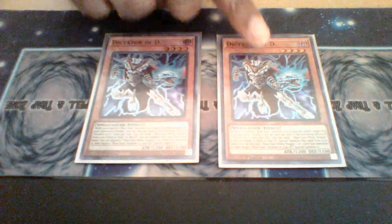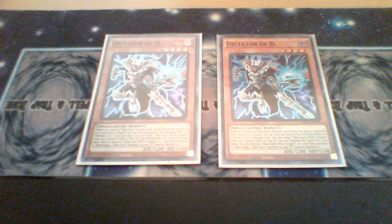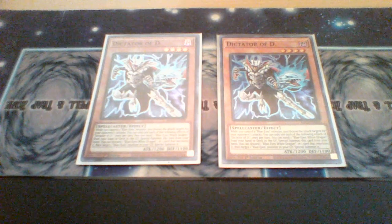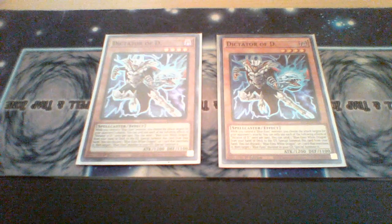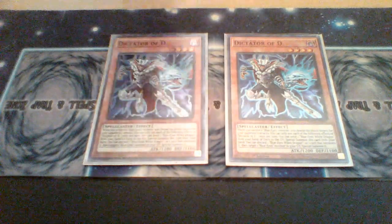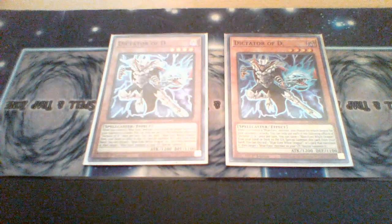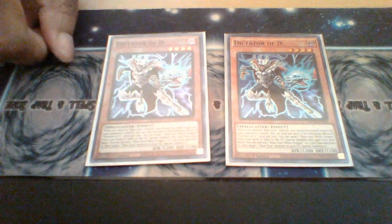Next, we have Dictator of D. You can discard a Blue-Eyes from your hand to special summon this card from your hand, and you can also discard a card to target a Blue-Eyes monster in your graveyard and special summon it. Also, while this card is on the field, you can choose which monster your opponent attacks. So if this is on the field and your opponent goes to target Dictator of D for an attack, you can redirect it to the Jet Dragon or Alternative instead, effectively redirecting the attack with the opponent taking damage of course. This card is definitely pretty solid for the deck.